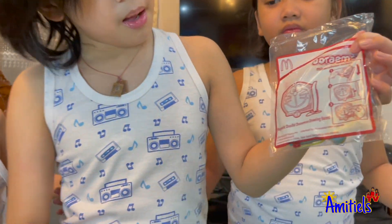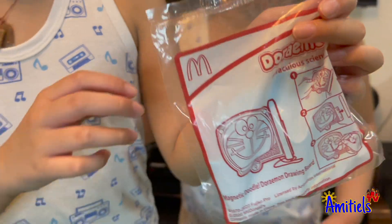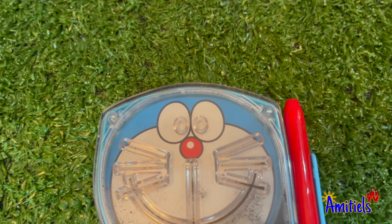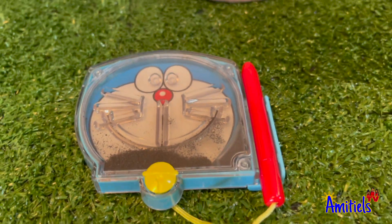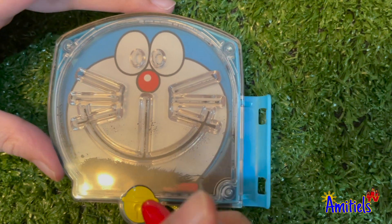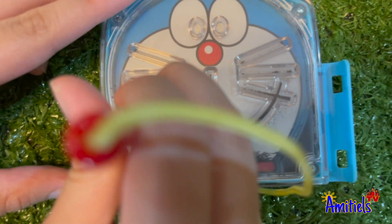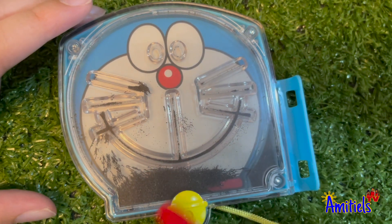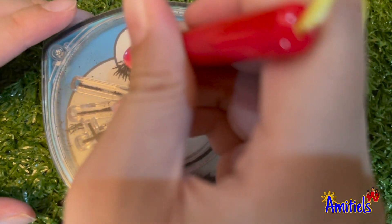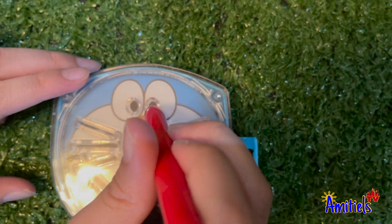The next is Magnetic Duel — Doraemon drawing board. I think I know this, guys. Let's open it — the black one, right? So let's see how it works. There's a pen that has a magnet that sticks and swallows it. Yo, that's swallowing!